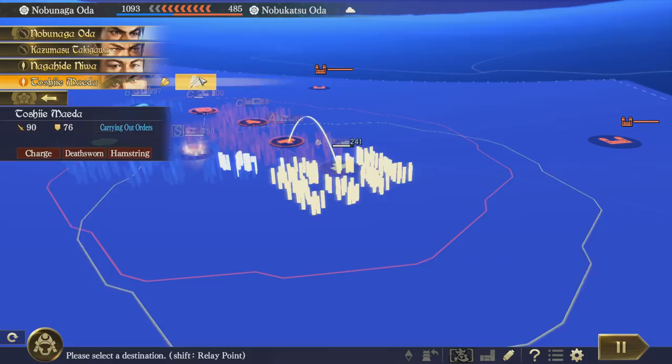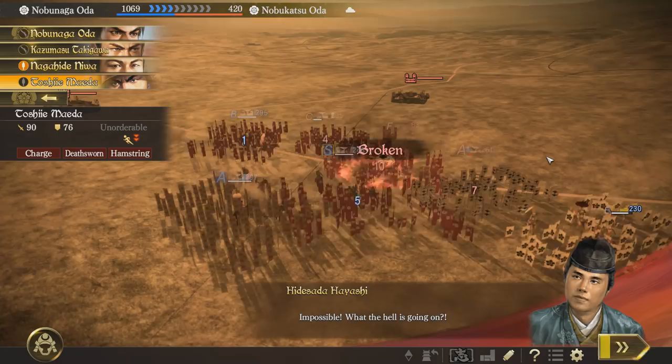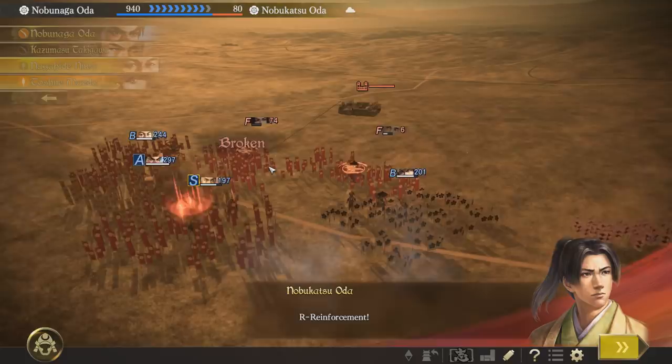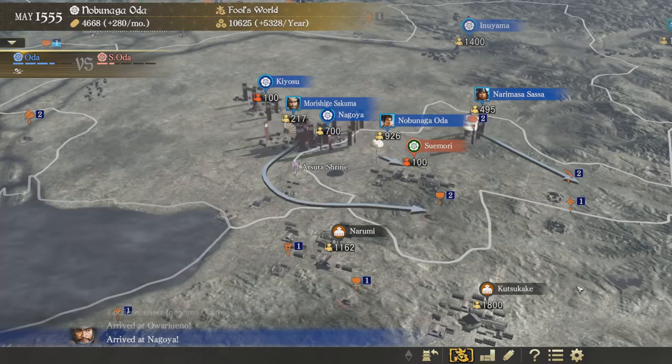Now you will die. Oh no, I'm shooting my own men — that's fine. There's the imposter, about to perish. Reinforcements? No — retreat! So now they're defeated. I think I'm just going to besiege their castle and they will probably perish. Then victory will be mine.